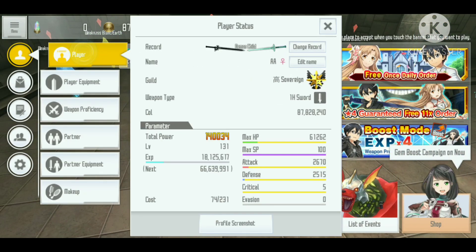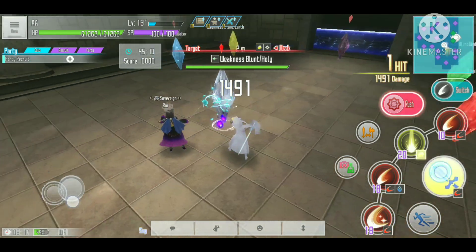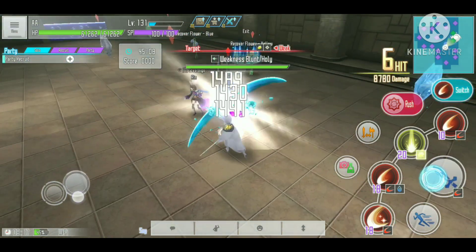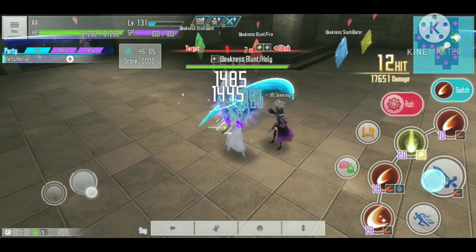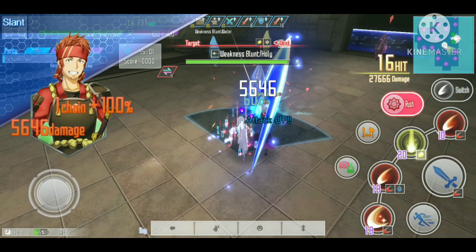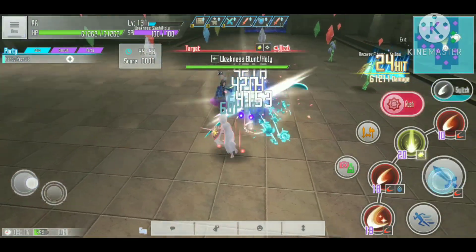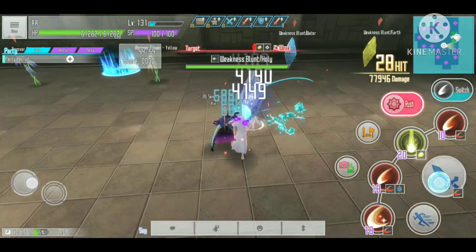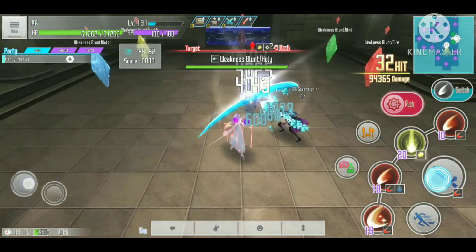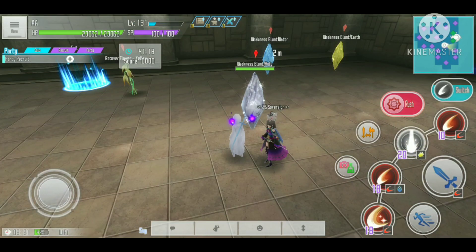Now we're going to use stats with a defense of around 2500 and see how much additional damage we get this time. The normal damage is doing around 1400 to 1500, and when we use the switch it's doing around 4200 damage. So we get around 2600 additional damage this time.